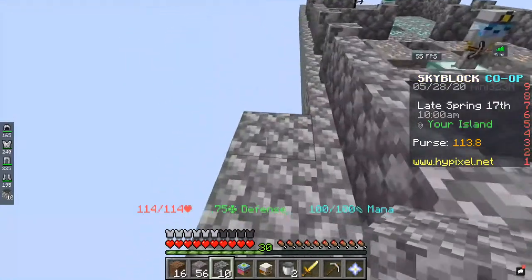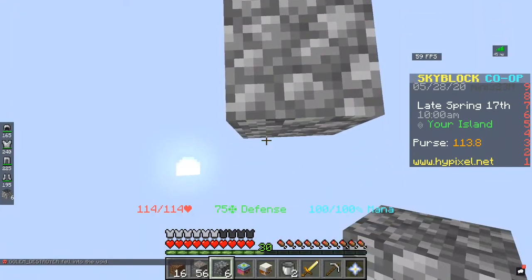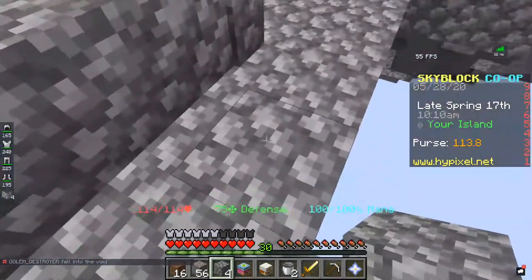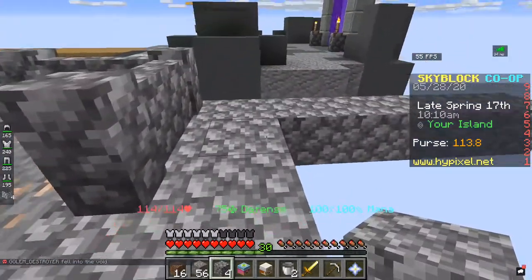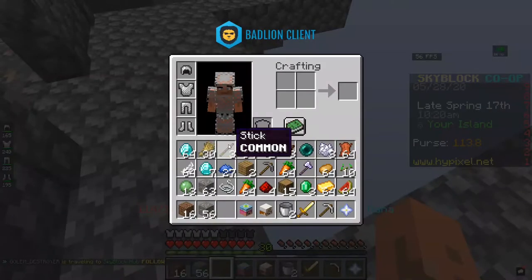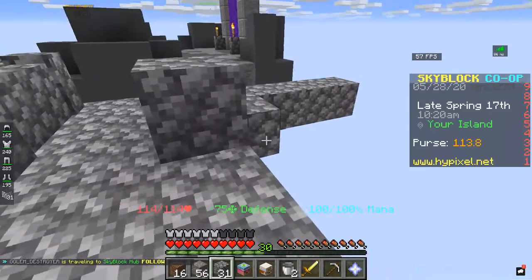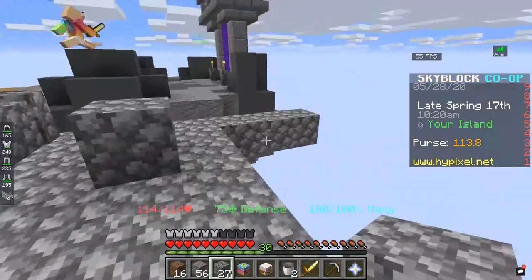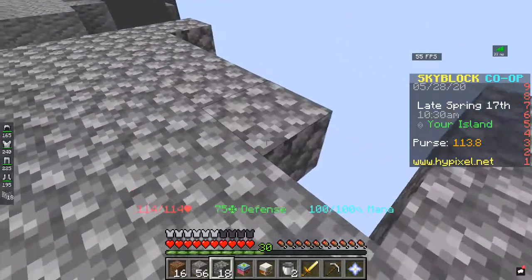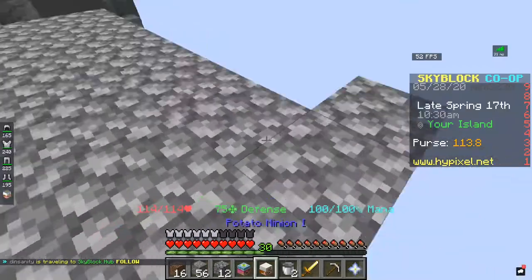Oh my god, oh my god Gary, did you fall off again? You don't lose anything for that. I don't lose anything for that, do I? I don't think so — sometimes you lose money. I've got 800 coins. I'm gonna go to the mushroom mine. I have nine beams of that. I'm going to the mines to get stuff.